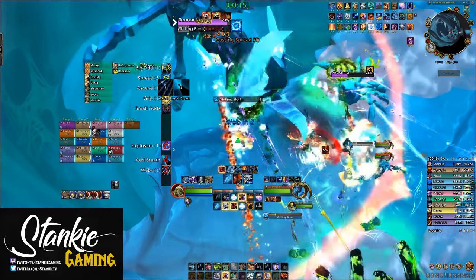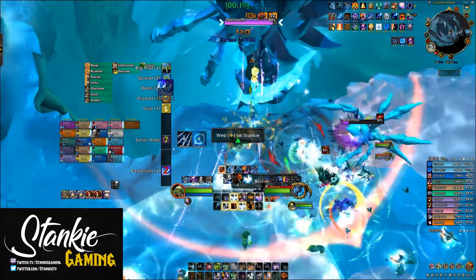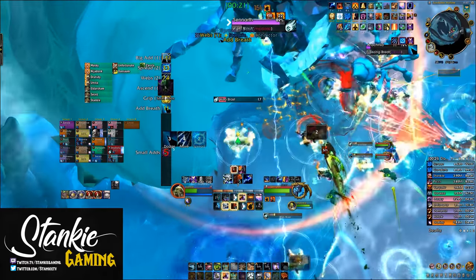Setup-wise, we went with 2 tanks, 4 healers and 14 DPS. A gateway class is needed and preferably 1 or 2 roars and wind rushes, or both.